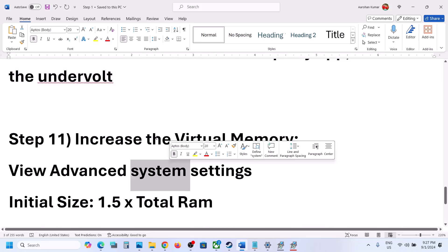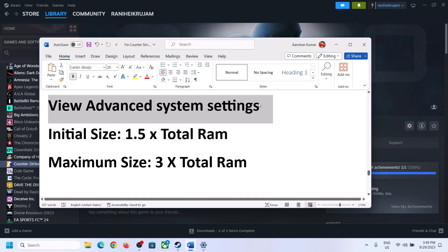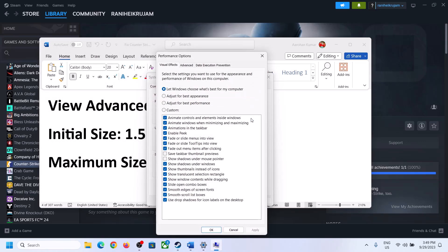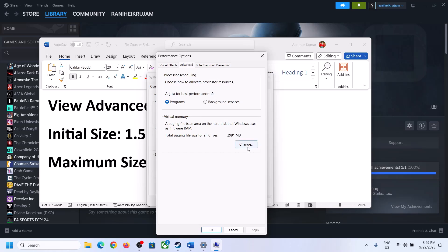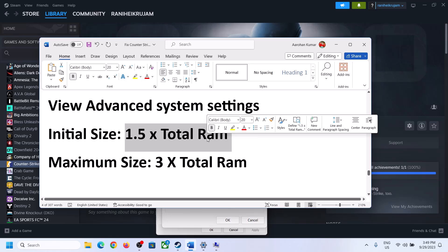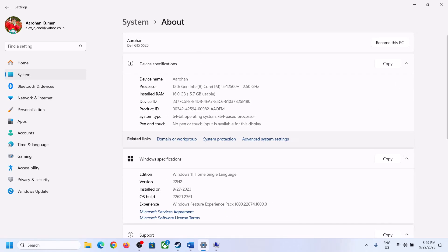The next step is to increase the virtual memory. Type 'View Advanced System Settings' in the Windows search box and click on it. Click the first Settings button, go to the Advanced tab, and click Change. Uncheck the box that says 'Automatically manage paging file size for all drives,' then select the drive where the game is installed. Put a check on Custom Size. For initial size, the formula is 1.5 × total RAM in MB. Check your total RAM in Windows Settings under System > About — in this example it is 16 GB.